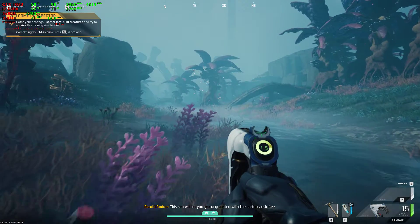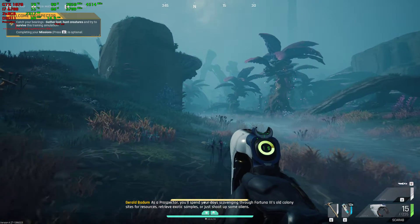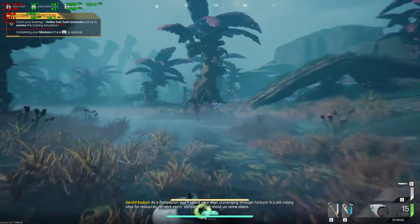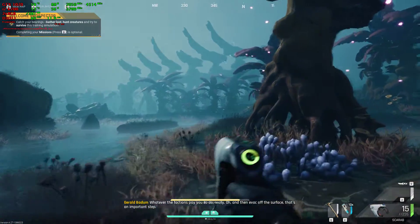This sim will let you get acquainted with the surface, risk-free. As a prospector, you'll spend your days scavenging through Fortuna 3's old colony sites for resources. Retrieve exotic samples, or just shoot up some aliens. Whatever the factions pay you to do, really.